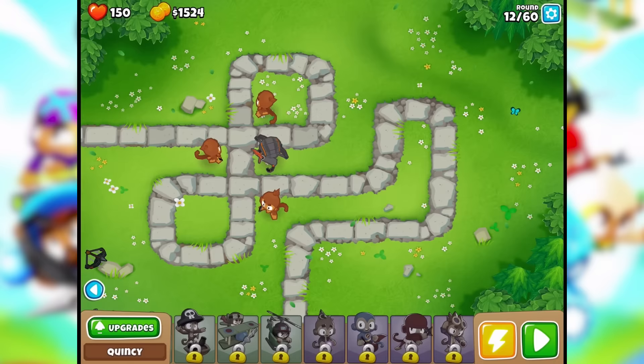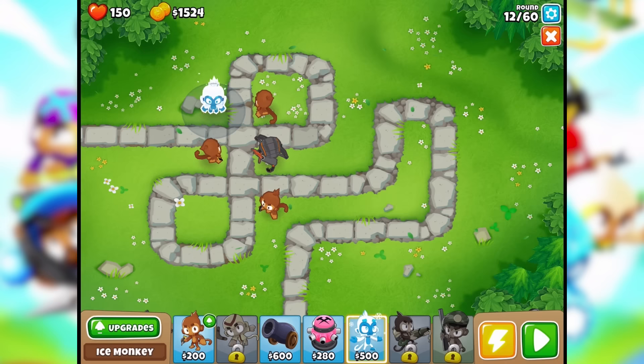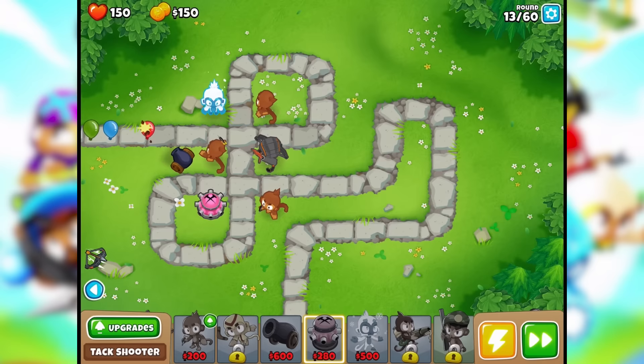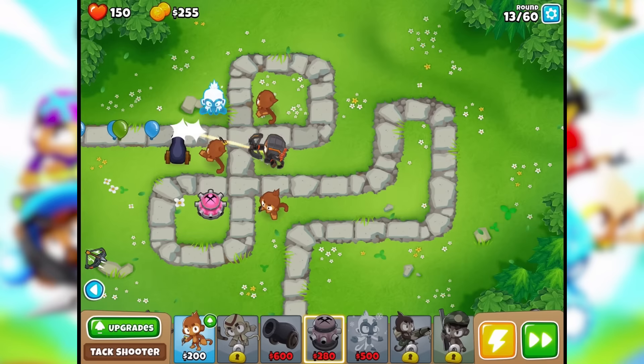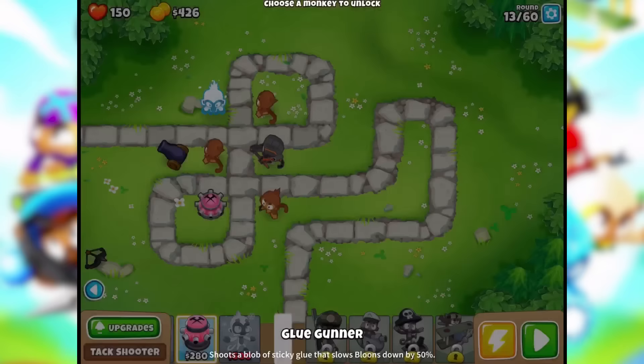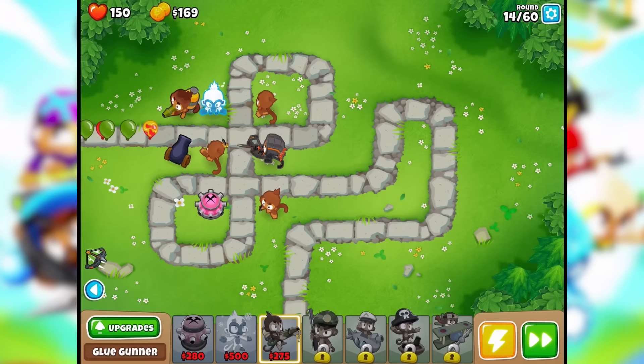We should consider putting out some other monkey types so that we can get more upgrades. I used a lot of cash to get those guys out here, but that's okay. Level 5 — let's go with the glue gunner. Shoots a blob of sticky glue that slows balloons down by 50%. Just a front line type of guy. We're freezing and slowing them down.